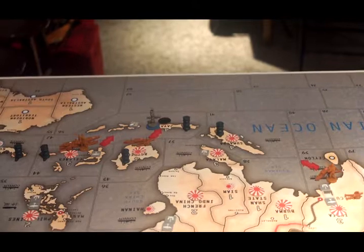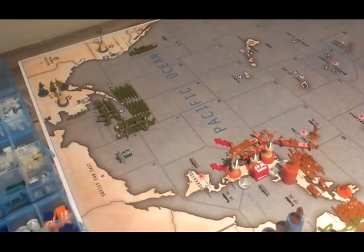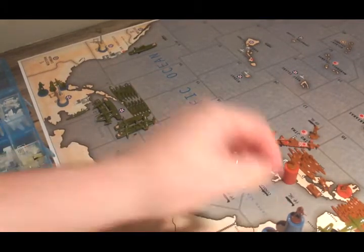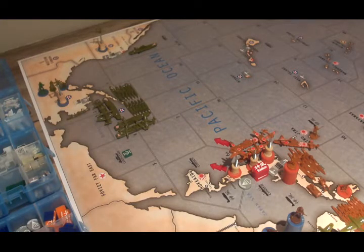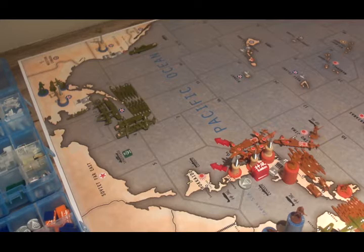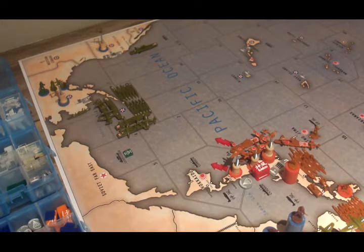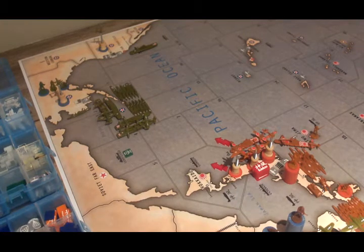The final attack — and this is the one I'm not sure about, but I'm going to do it anyway. I will be sending the entire Japanese Navy in Sea Zone 6 into the American Navy in Sea Zone 8, I think. That is consisting of four destroyers, six submarines, two battleships, two cruisers, and three fully loaded carriers — two of which have a fighter and attack bomber, and one of them has two attack bombers. I'm also bringing the strategic bomber as well.